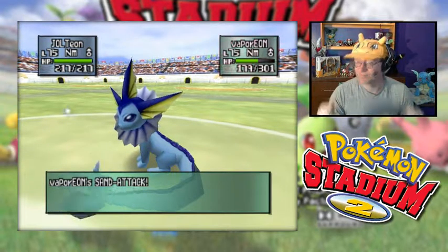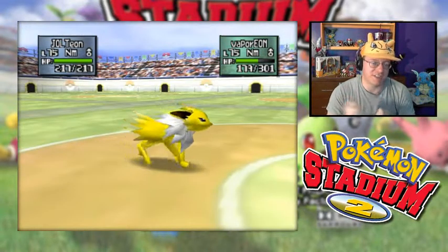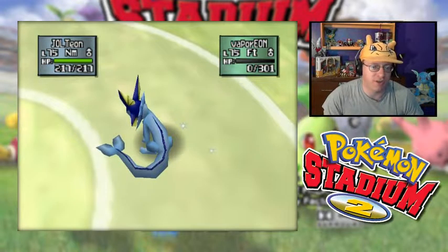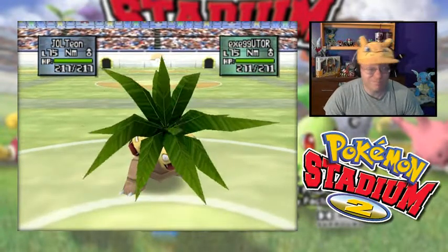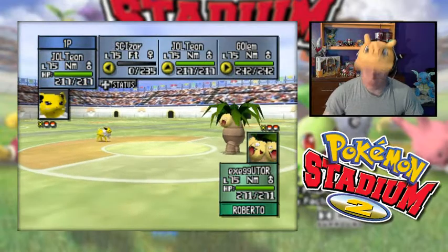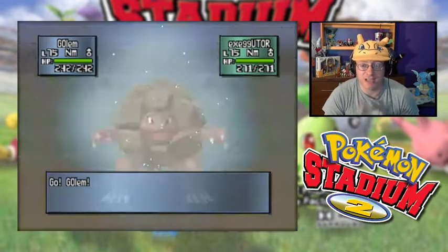That missed! Sand Attack lowers our accuracy. I'm going to risk one more Thunder though — I could switch to Golem, but that's an easy one-hit KO when the incoming Surf brings him down. Vaporeon falls. Since we are Sand Attacked, I'm probably going to want to switch Jolteon out. Maybe not Exeggutor — we'd just lose Golem in that case. We're going to switch into Golem. As long as we can land a Toxic, I'm going to have to go back into Jolteon once Golem faints, and just try to flinch this thing out with Headbutts as we let the Toxic build up.